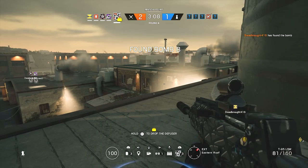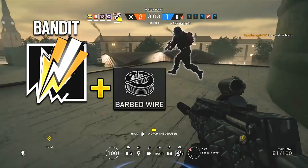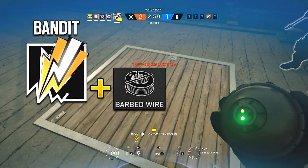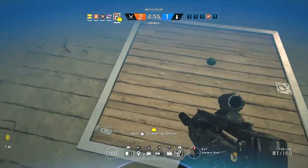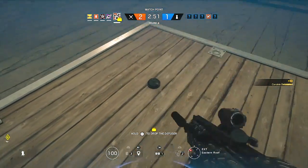They just all have to be within proximity and have direct line of sight. Other than Jaeger, just be mindful of Bandit. If you see Bandit on the other team, watch out for barbed wire. Barbed wire can slightly slow down a candela, and any candela device that comes into contact with electrified barbed wire is destroyed immediately.